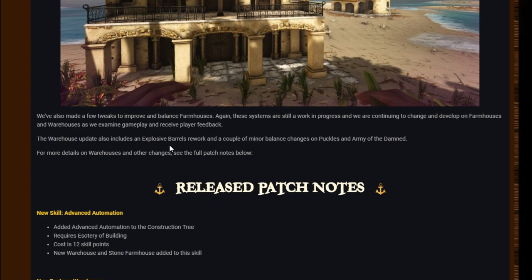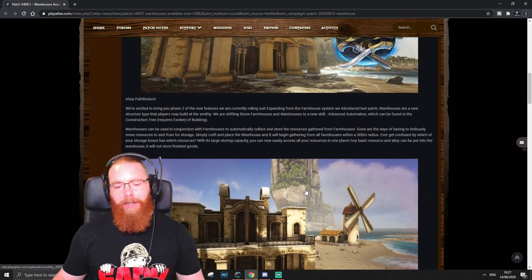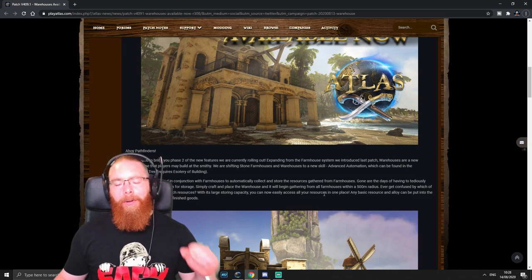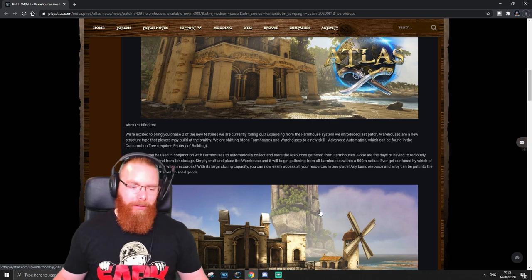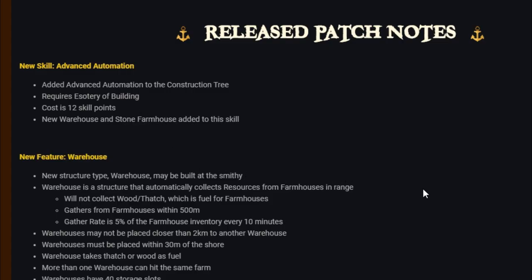The warehouse update also includes an explosive barrels rework and a couple of minor balance changes for puckles and Army of the Damned. I'm happy to see this — I hope some of the issues fixed here address the lag we've been having. If not, I hope they pull on the harness a bit and get some performance issues sorted. This is a good patch though — they've got some exploits fixed again and they're being active putting in the work, so it's good to see.